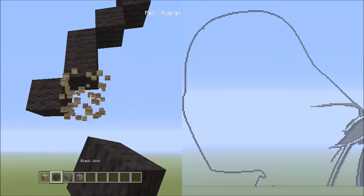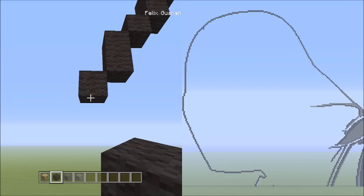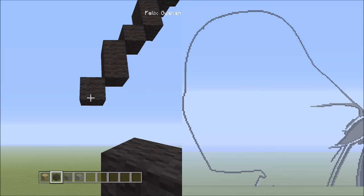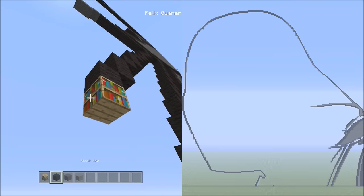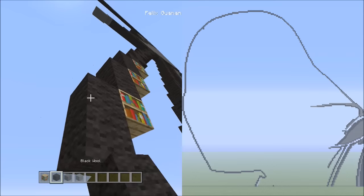Place one block going down to the left — that's one. From this one block, we're going to be placing two blocks going down on the left — that's one and two. Now place one block going down to the left — that's one. Now we're going to be placing three sets of twos going down on the left — one, two (one); one, two (two); one, two (three).